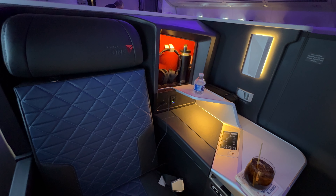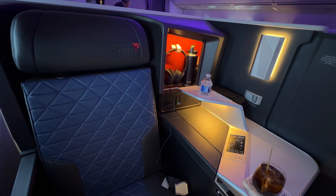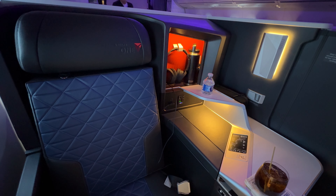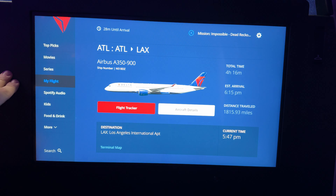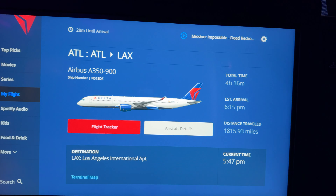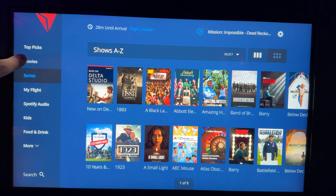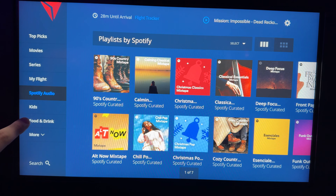It is worth noting that the crew will pass you by for service if your door is closed, so keep an eye out for when a snack or drink service is starting. In-flight entertainment is offered through the integrated 18.5-inch screens. They don't tilt or pan at all, but the viewing angles are excellent, so no worries there. Delta offers a wide variety of TV shows and movies, and plenty of information about your flight.